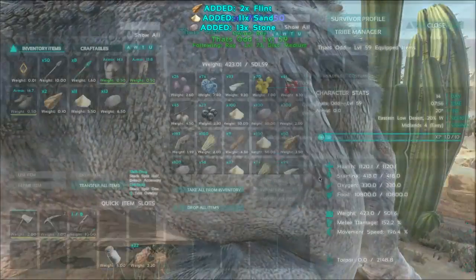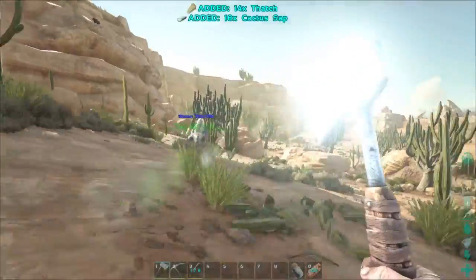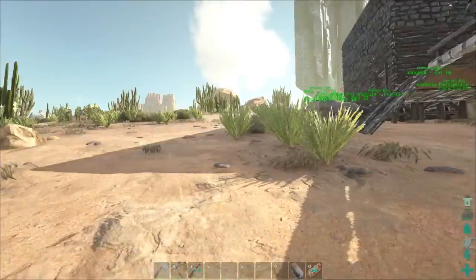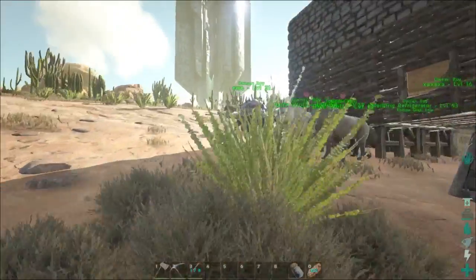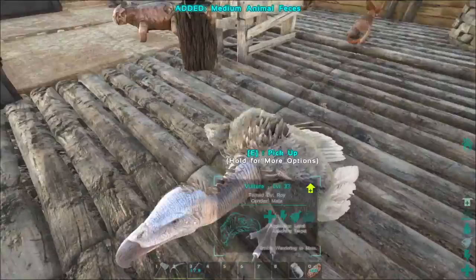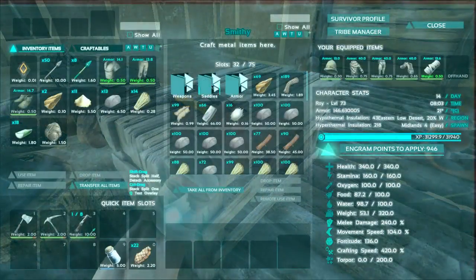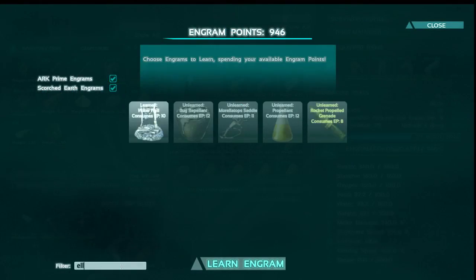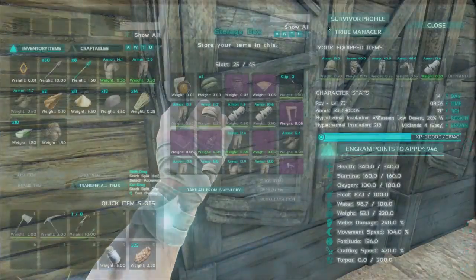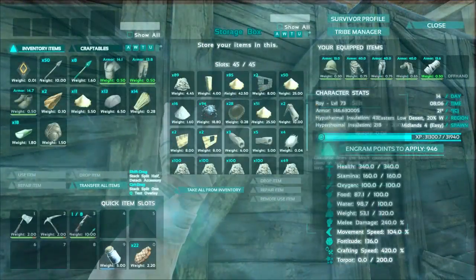Did the inventory go up? Oh yes, it went up a bit — that's cool. Let's go home. Let's see, maybe we can even craft a saddle. Didn't I have a blueprint already? Let's see — no, not in here. Not in here. I thought I had a blueprint.